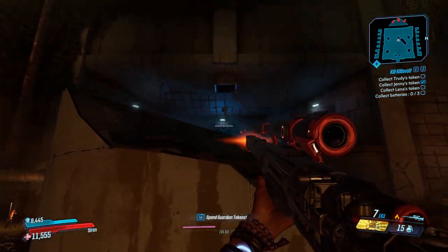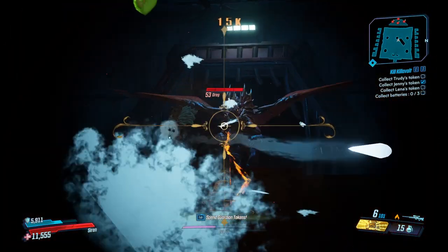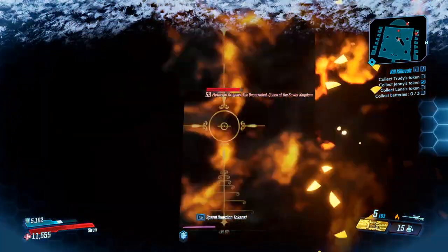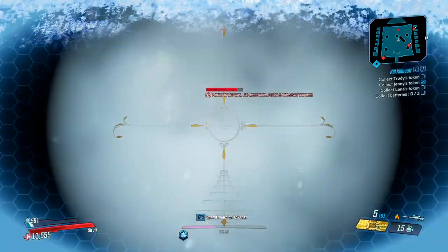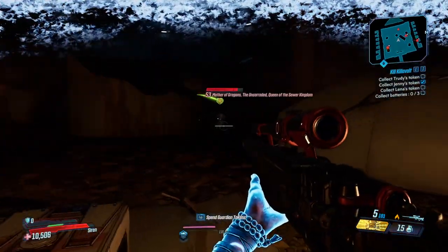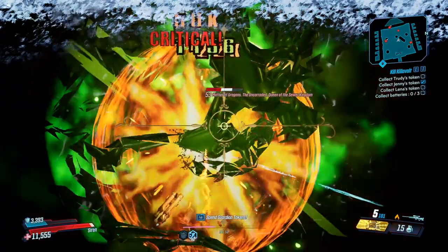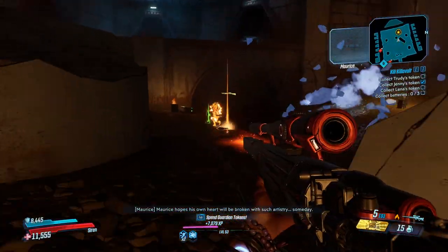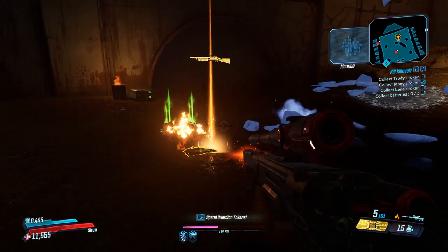To get it, you need to come to the map The Anvil over on the planet Eden 6 and farm the rare mini boss of this map. She is the Mother of Grogons, which is a Game of Thrones easter egg. She's located quite close to the start in a little side building, and once you've taken her out you have a chance to get this legendary shotgun.